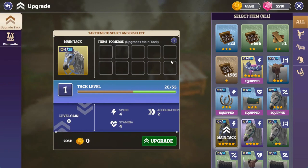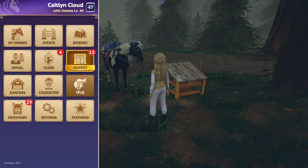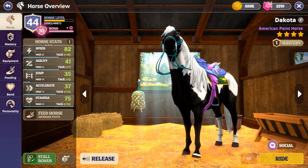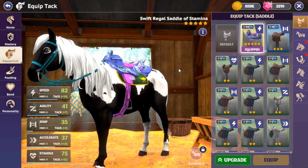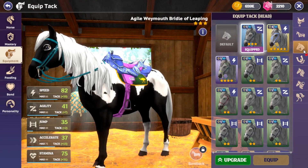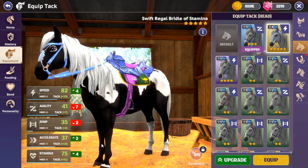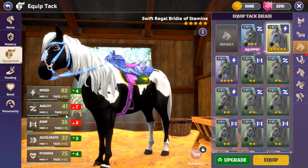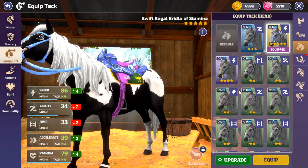I've got a lot of silver coins here so it should be fine. Let me check the current horse I'm using — this is actually my strongest horse right now. The newest one — yes, I can equip this one. It's going to decrease agility and jump, but that's fine because if I upgrade it to the maximum level it should be okay.